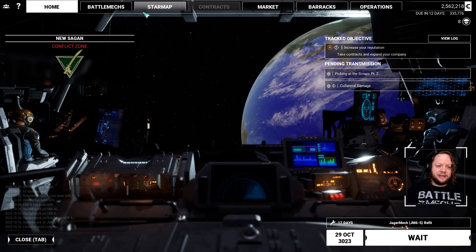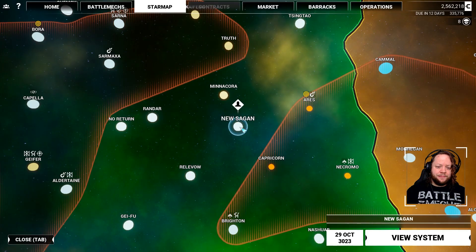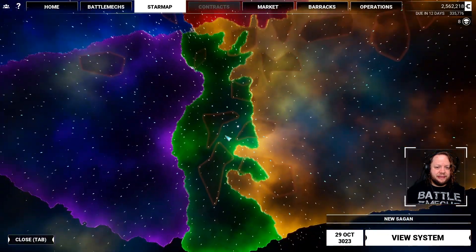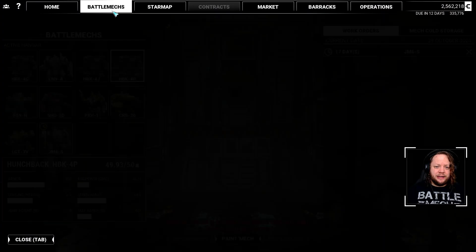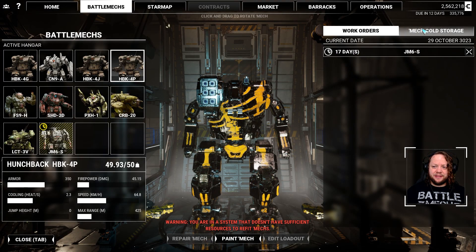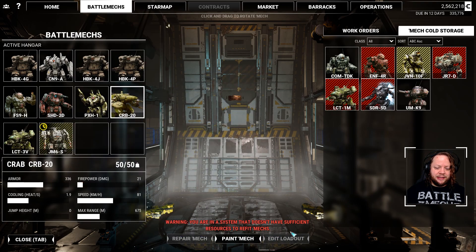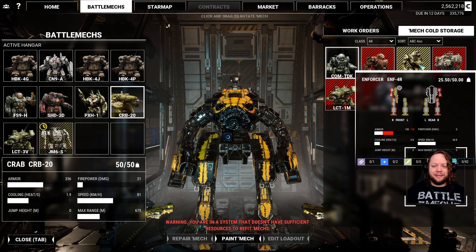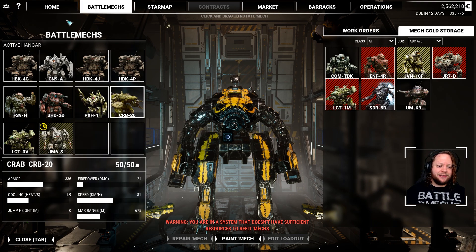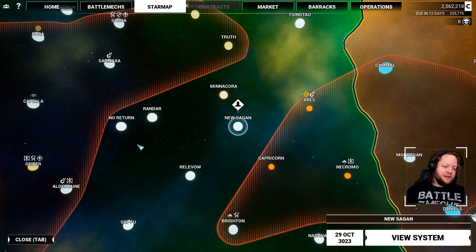We are in New Sagan, which is a conflict zone. Let's go to the star map. This is listed as a conflict zone, even though we're outside of actual war zones. Can we make repairs here? There's no mech bay here. That's exactly what I'm talking about. Every time somebody says you can repair outside of industrial zones, we go to new systems and it's like, no, you can't.